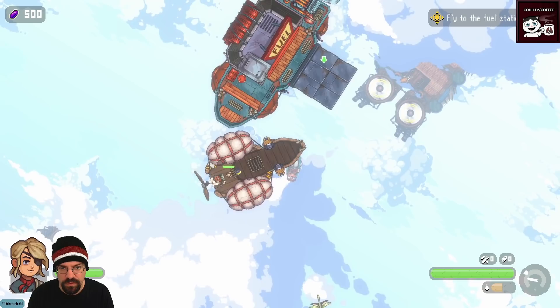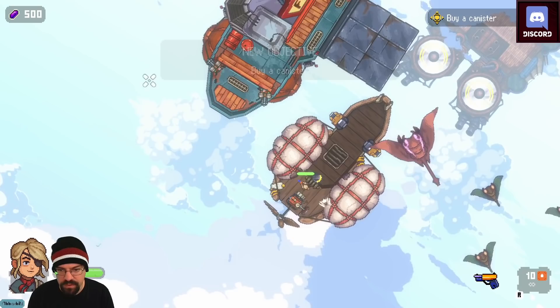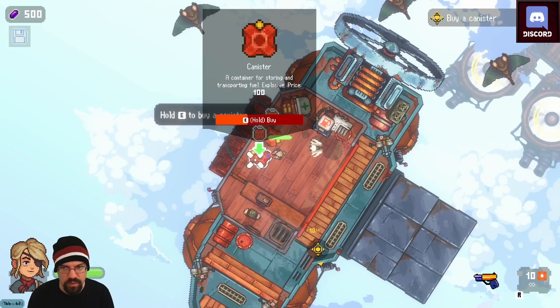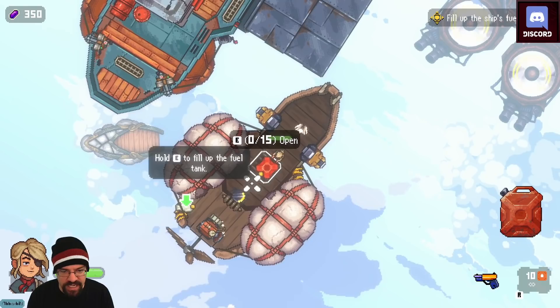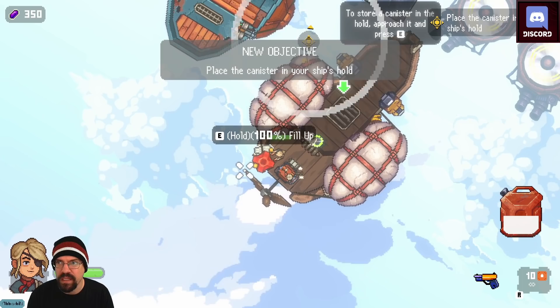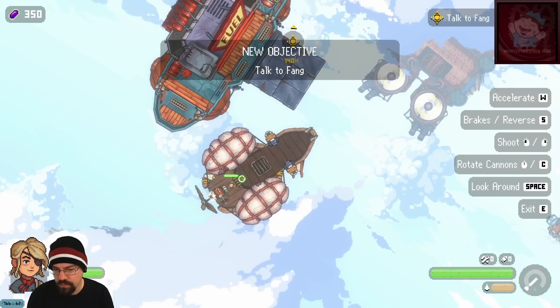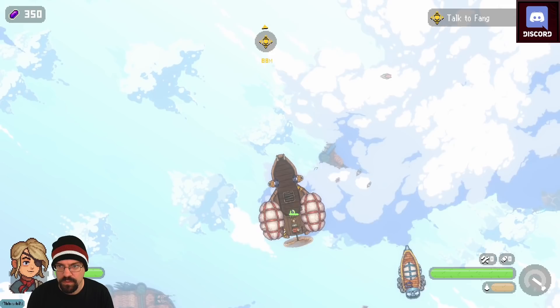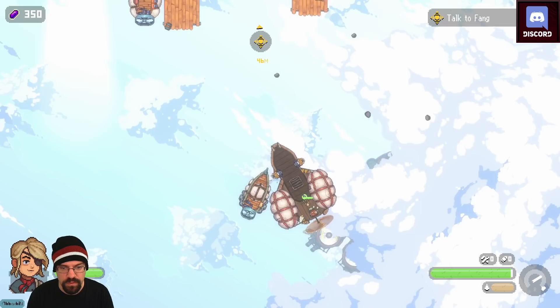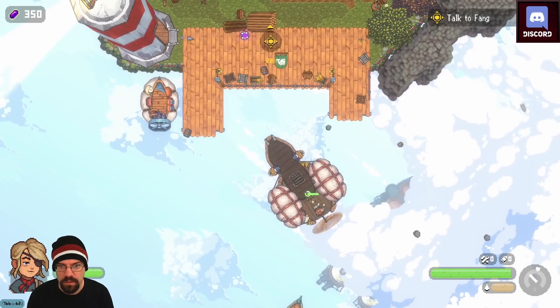Streamer stops to buy a canister of fuel. Notes: 'The game entered early access today, so if you want to check it out it's a good time to do it. I think it's going live at 1pm — so in about three hours you can pick it up.' Looks around the area with the spacebar camera, spots another ship. 'I go take that ship.'